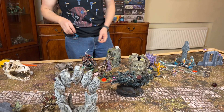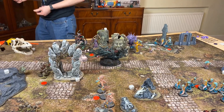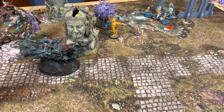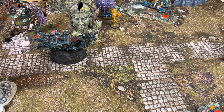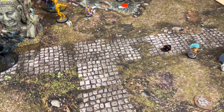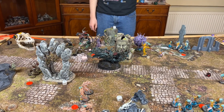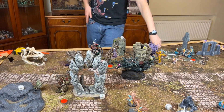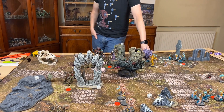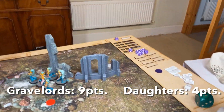End of combat/battleshock: I destroyed three units — on a two-up I get three Black Knights back. Scoring: hold one, hold two, not holding more — four points, taking it to nine points to four. Going into Turn 2 for the Daughters.